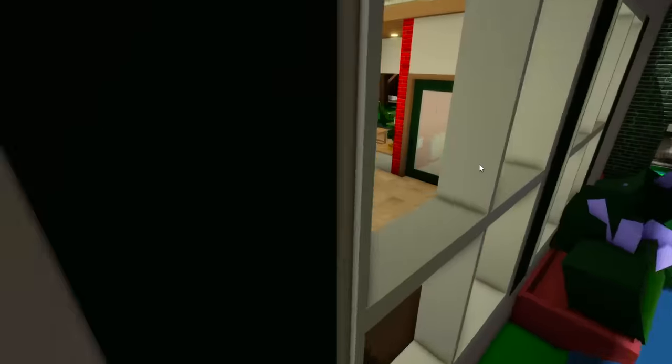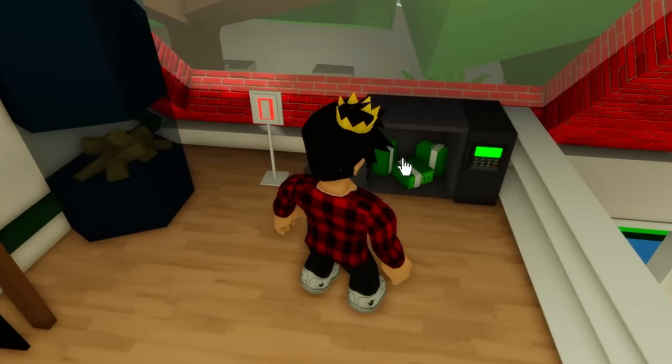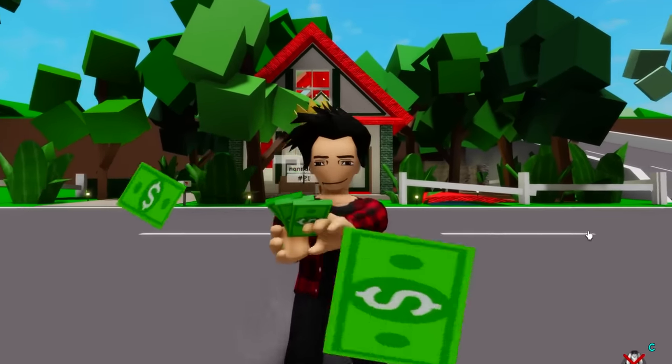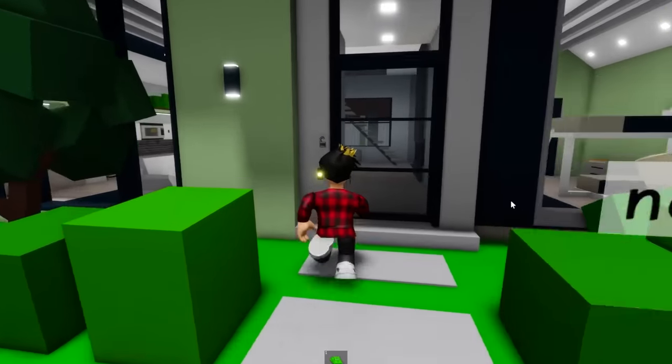This house has one of the easiest safes to steal from. You just gotta go up here and you'll see it right there on the floor — look at all this money on the floor too. It's one of the easiest for sure; it's not even hidden. The next one is in this house right here — we just gotta go inside and go upstairs.